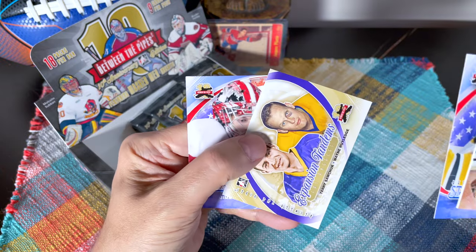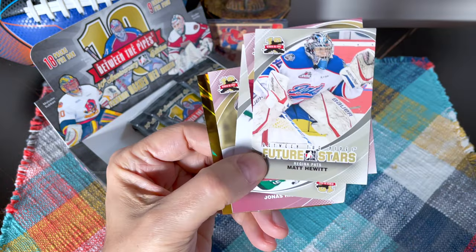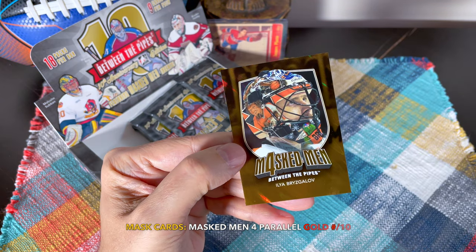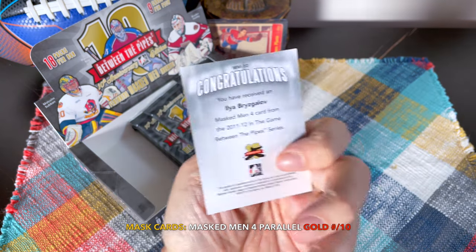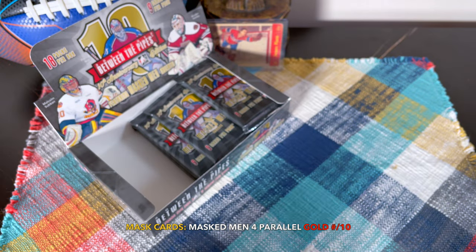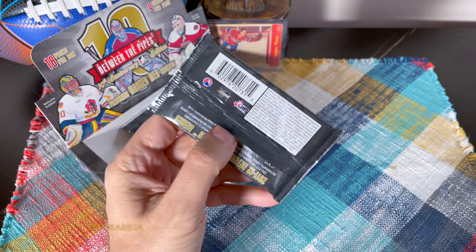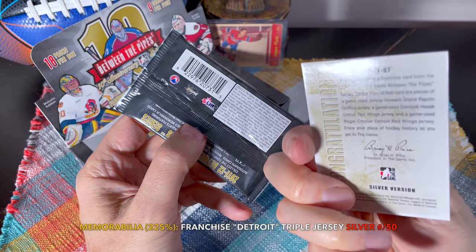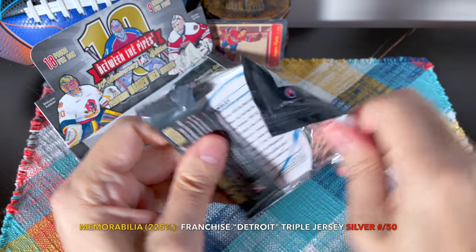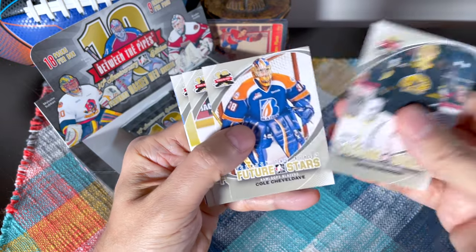Another King piece. Tim Thomas, and this is another one of the tandems as well as the Jimmy Howard. Now I believe that this is one of the mask parallels — you notice they're not die cuts. So this is Bris Gallop — the legend himself. These would have to be golds I guess, and by the way those golds are numbered to 10, which makes me wonder what the print run is of this card. It's probably a silver version — I'll probably put it under the video.